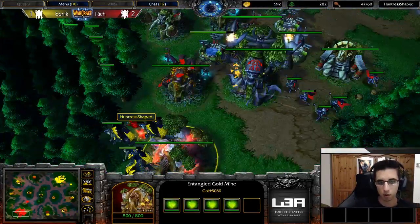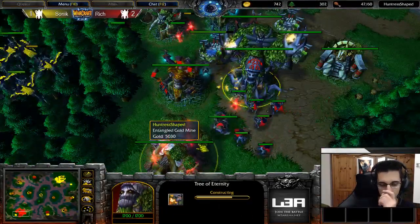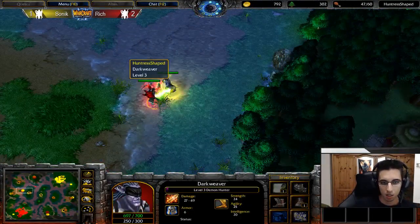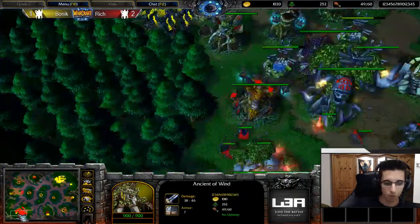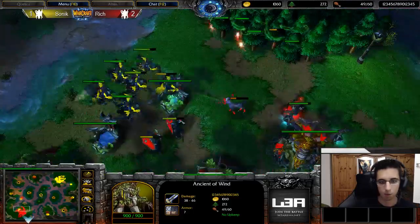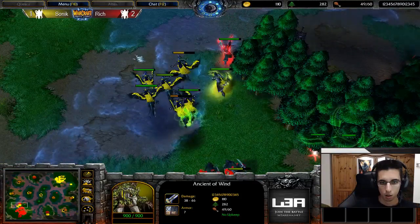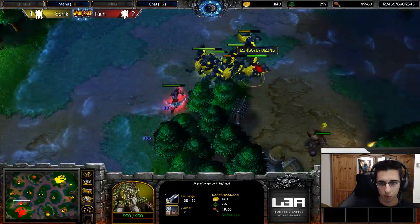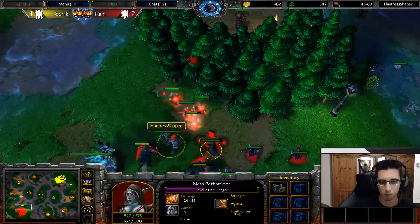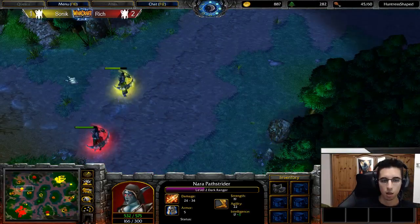Rich didn't swap the wisp in time — nice from Sonic. Rich is also getting tier 3 and preparing for a straight-up fight as well. Sonic is just buying time — he's not really getting so much out of this, but he can get a unit pickup here and there without losing anything of his own. And actually it's working out really well — Sonic has a reverse unit composition with a single hero, but he's getting so many good unit pickoffs that it actually pays off.